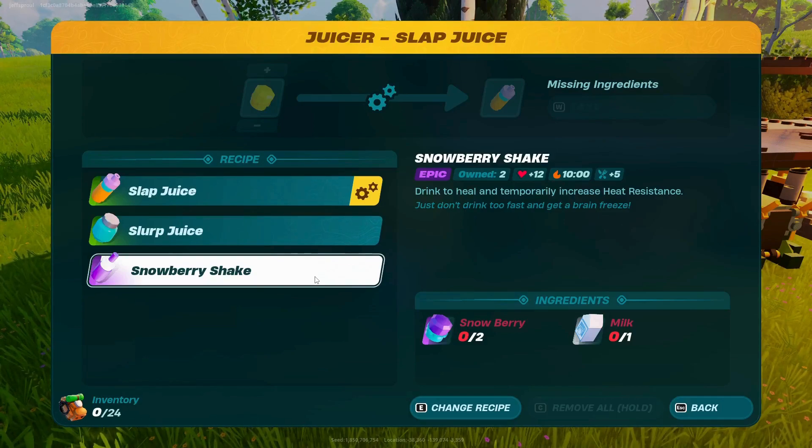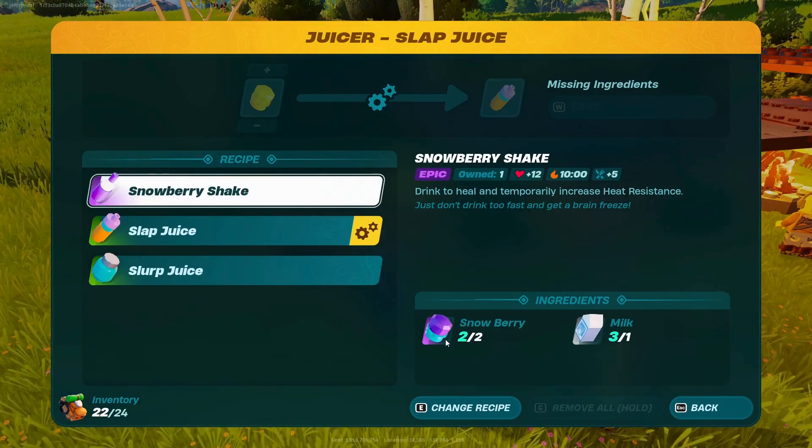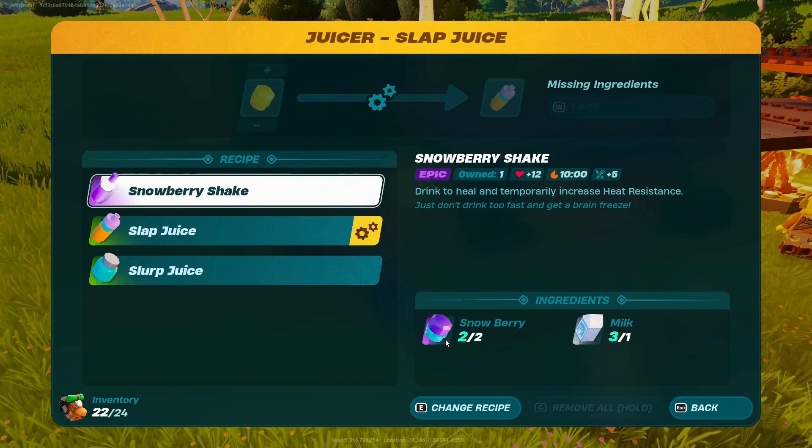One of the items we're going to need is a snowberry shake made from two snowberries and one milk at the juicer. If you don't have the snowberry shake unlocked or the juicer, you can just get some snowberries from the colder areas close to the cold biomes.